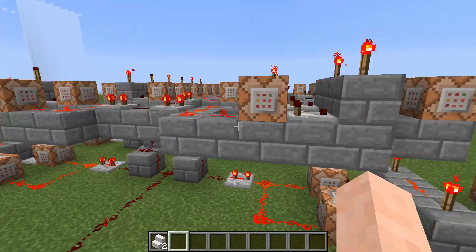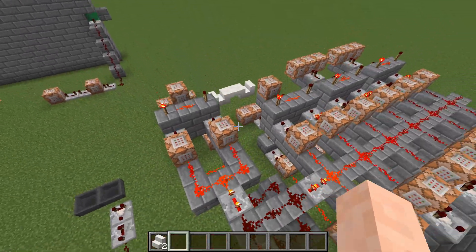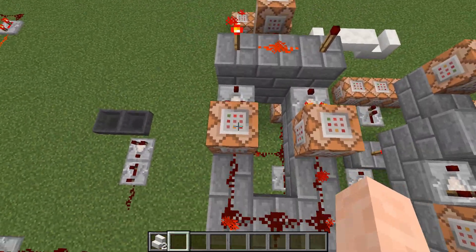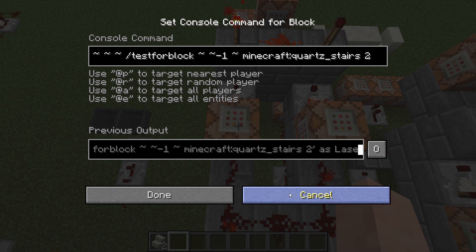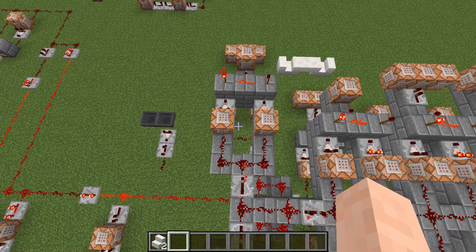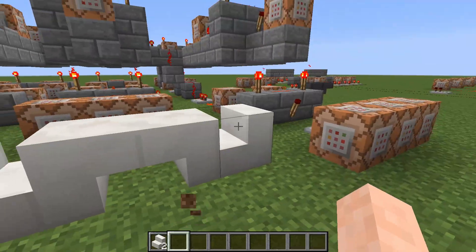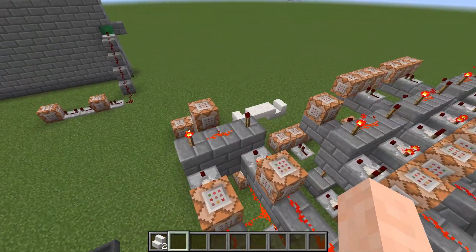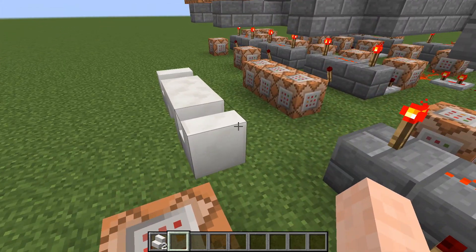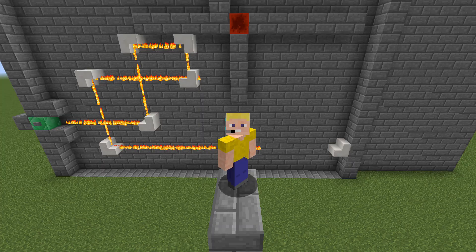Over here we have a large section made out of 16 of these little nodes. Each node checks if the laser hits a stair block, and if it hits a stair block of a certain rotation from a certain direction, it sends the laser off in a different direction. We have 16 of these in total, checking for all the different directions the laser can be coming in from and all the different directions it can bounce off into.